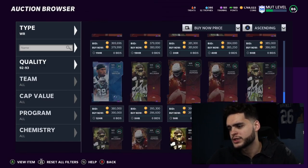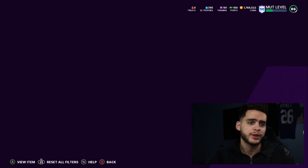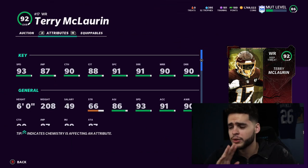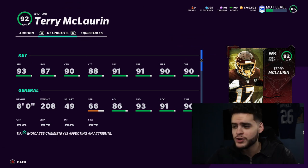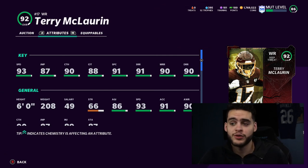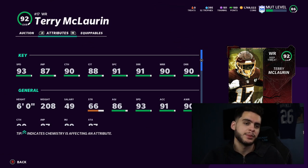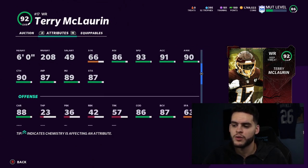For wide receiver, the best in Madden right now is Scary Terry — Terry McLaurin. Even unpowered, he gets all the route running thresholds and the spec catch threshold with 93 speed. Power him up and he gets 94 speed, 88-89 catch and catch-in-traffic. With the right ability you can hit catch-in-traffic threshold, spec catch threshold, catch threshold, 94 speed, and mid-90s route running. He's going to run every route in the game. The only weakness is as a deep threat his deep route running is a little off.